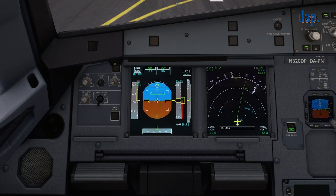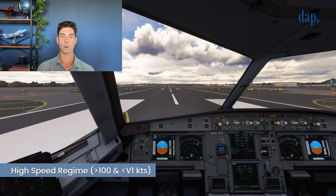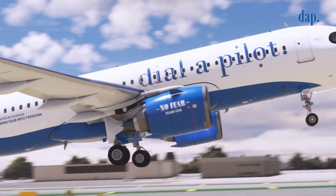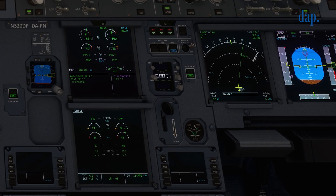We're now watching the airspeed — there's 100 knots, we're now in the high speed regime. Here comes V1. We're now going flying, my hand comes off the throttle, we rotate smoothly into the air. As we start to climb away, there's positive rate — we're climbing away from the ground — and the landing gear comes up.